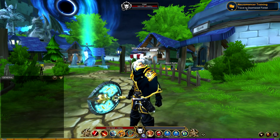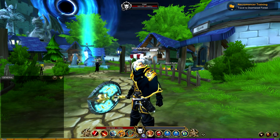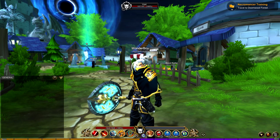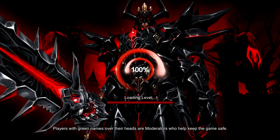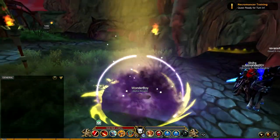You can see I have a quest ready to be turned in. I've already done the quest, but you can now get the necromancer class. To do that, go to Travel and select Doom Woods — Doom Woods Forest. Once that's loaded, I'll morph up.